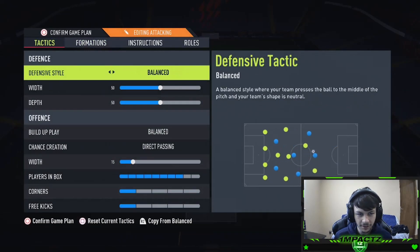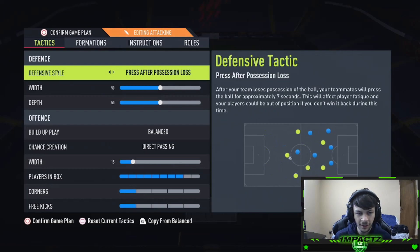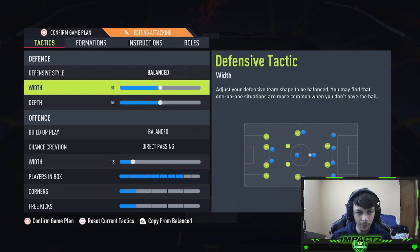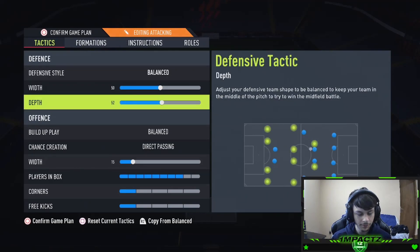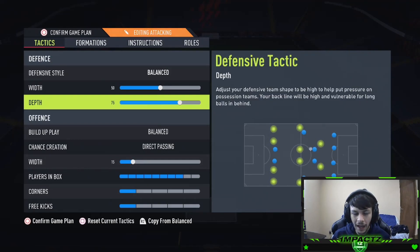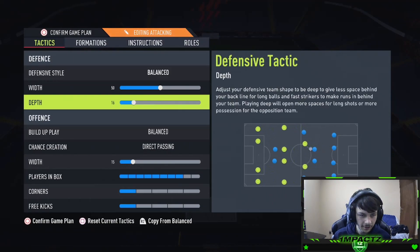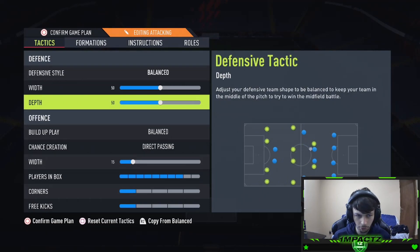Defensive style: balanced. I do like a press, but this year, especially with the way I play this formation, having a press just leaves my team way too exposed. Depth is 50. This year, for whatever reason, the depth does nothing — you put 100 depth, you put 0 depth, the game does nothing, nothing changes. If they patch this I may change the depth, but I use 50 at the minute just because it doesn't do anything.